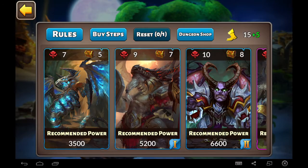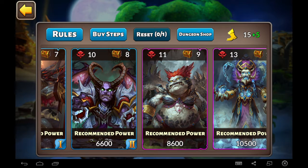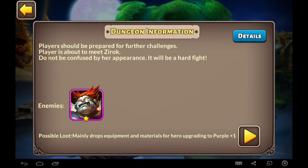Today the first dungeon we're going to be looking at is Xerox, with a recommended power of 8,600. Players should be prepared for a hard fight when they meet Xerox — and this is true. Around this level it is a pretty tricky fight if you're only at 8,600. It gives you upgrades for purple plus one for this dungeon.